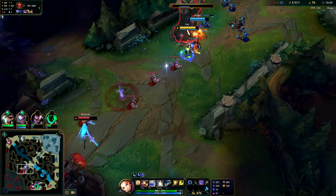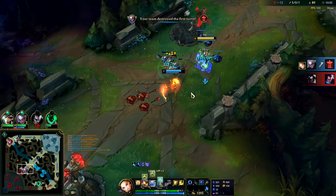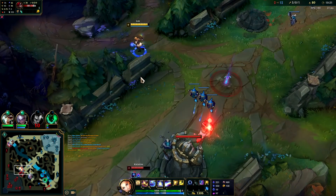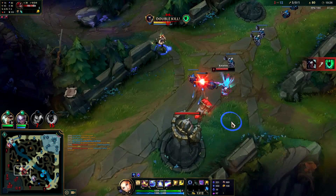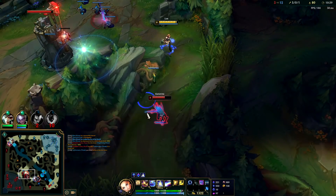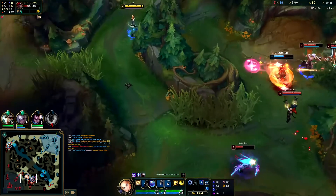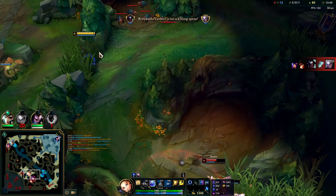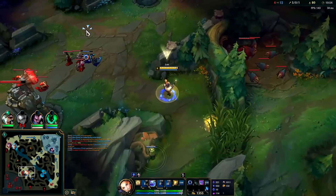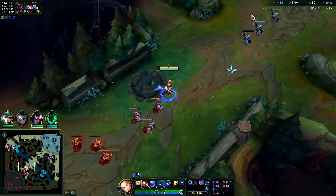Could throw out some raw abilities here — there's no need. We hit the whole wave and Diana just steals it — that's bizarre, she shouldn't be doing that. I'll wait till Katarina goes in. I'll throw out an E to block off her exits. She's juking like crazy. Oh, almost had it — if that plant wasn't there I think I had it. I'm just gonna flash — I'm way too fed to be dying here. I'll leave my E down.